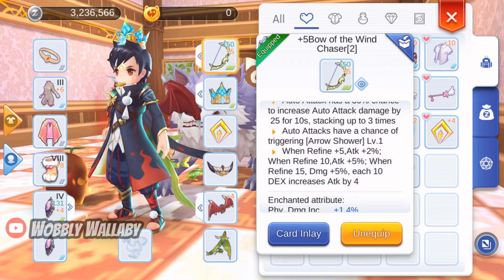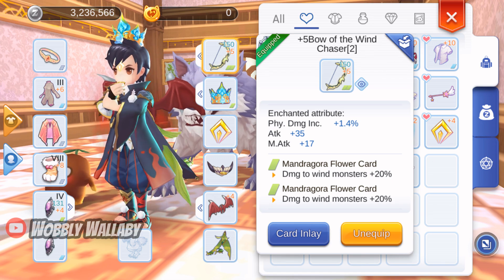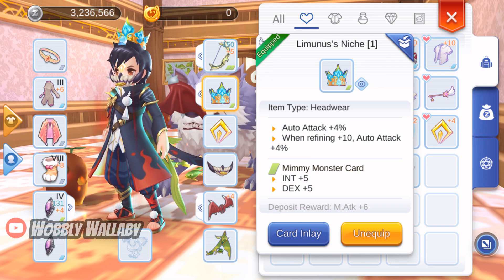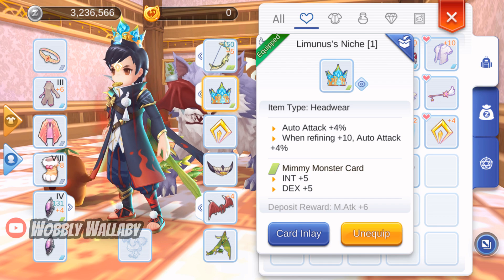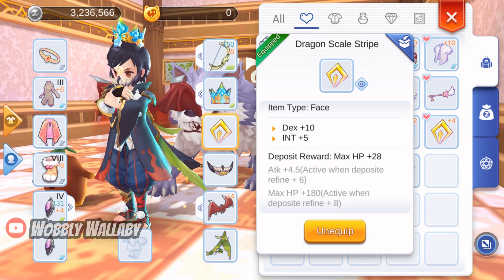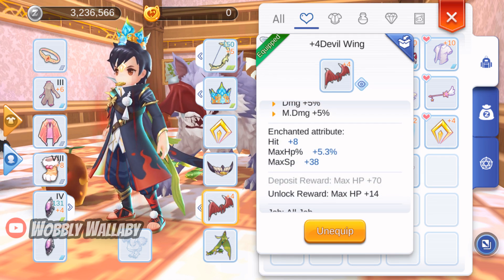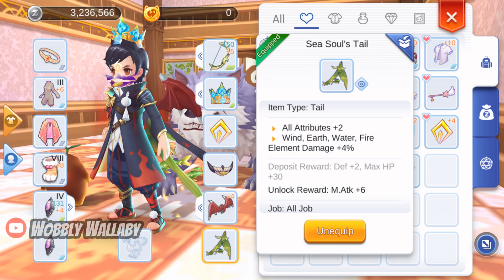For the weapon, I use a plus 5 Bow of the Wind Chaser. This is a very budget-friendly bow — it provides a lot of raw damage and is much cheaper than the malang snow crab. For killing harpies, you need to use 2 Mandragora Flower cards. For head, I use the Limines Niche, which adds auto attack damage percentage. In the past, auto attack damage percentage headgear was only in gachas, so this is a great free-to-play replacement. For card, I use the Mimmy Monster card, which adds 5 dex. For face, I use the Dragon Scale Stripe for an extra 10 dex. For mouth, I use the Abyss Whisper for attack percentage. For back, I use the Devil Wings, which add great damage percentage and an extra plus 1 attributes — you have to do a quest to unlock this. For tail, I use the Sea Soul's Tail, which adds to all attributes and adds extra earth damage that we need against harpies.